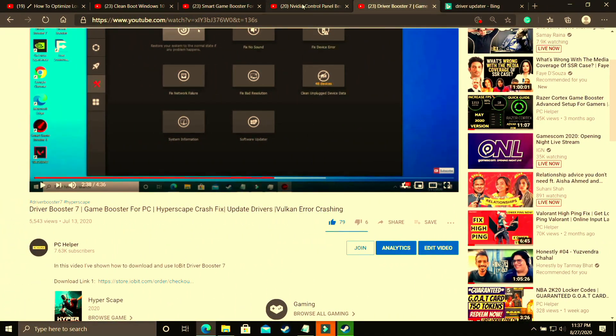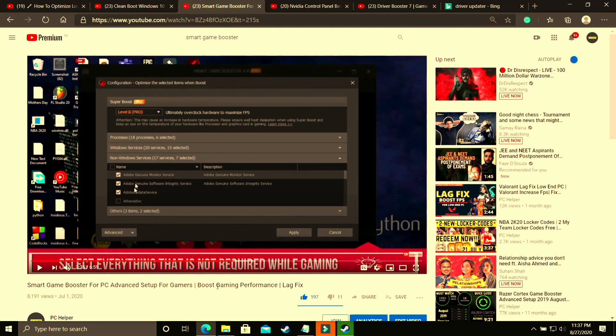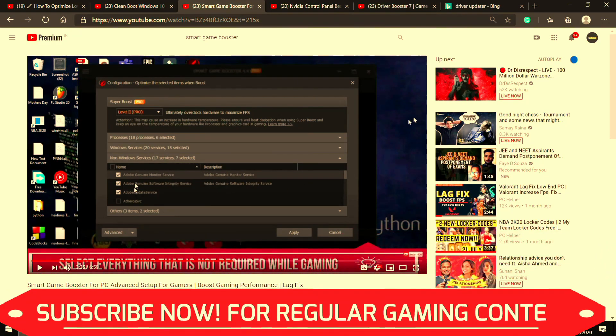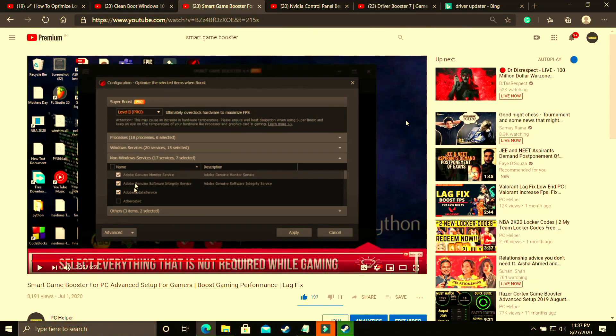That's it for this video. Make sure to also watch my other videos on topics like Nvidia Control Panel best settings for gaming experience, where I've shown all the global settings to change to get the most out of your Nvidia graphic card. I've also made a video on Smart Game Booster's advanced setup. I hope this helped you — if it worked, please leave a like. If you have any doubts, write in the comment section. Don't forget to subscribe to PC Helper for regular gaming content. Thank you and have a nice day.